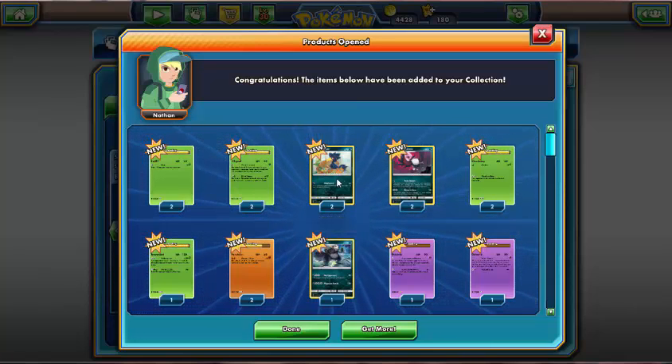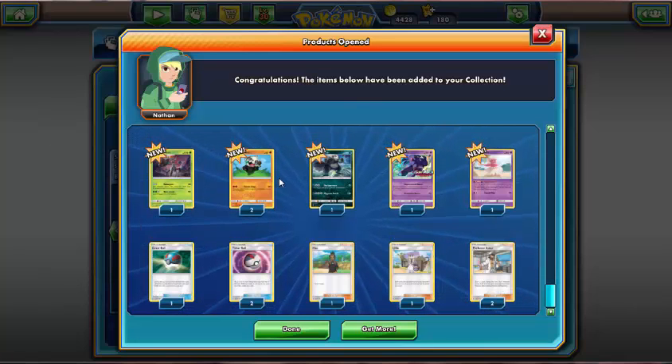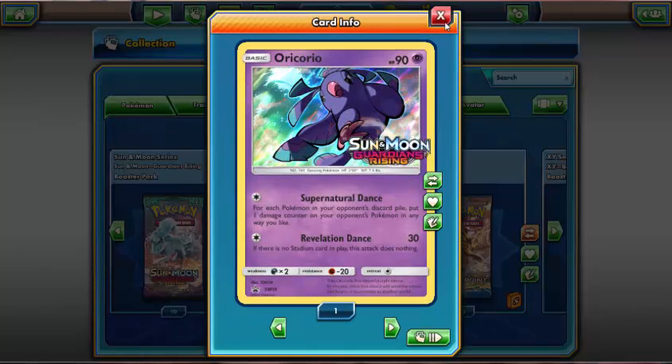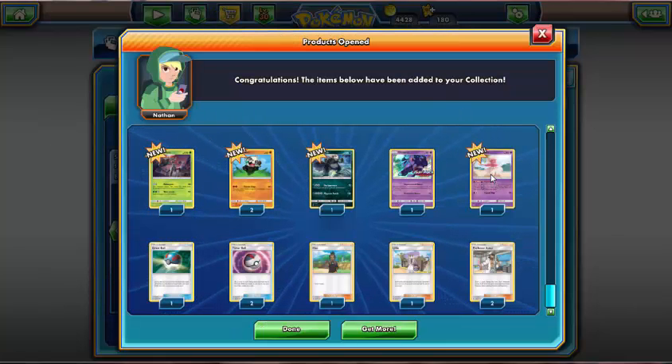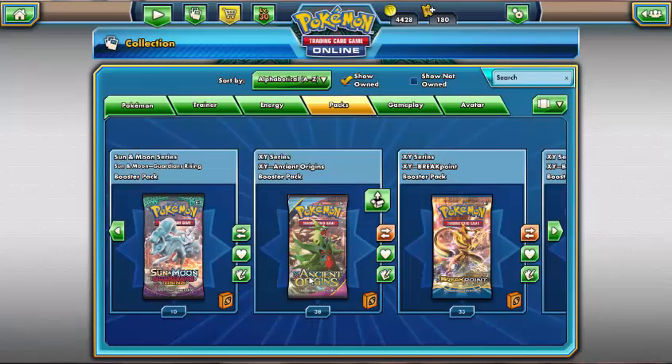So when this loads, it looks like we have Petilil and Lilligant, Murkrow and Honchkrow, Phantump and Trevenant, Pancham and Pangoro. Which promo is that? That is Oricorio, then we've got the other Oricorio, then we've got the Great Ball, the Timer Ball, the Hau, the Lillie and Professor Kukui. So some good cards there. Certainly the Honchkrow line and the Trevenant line I'll be looking to build decks with in the near future.